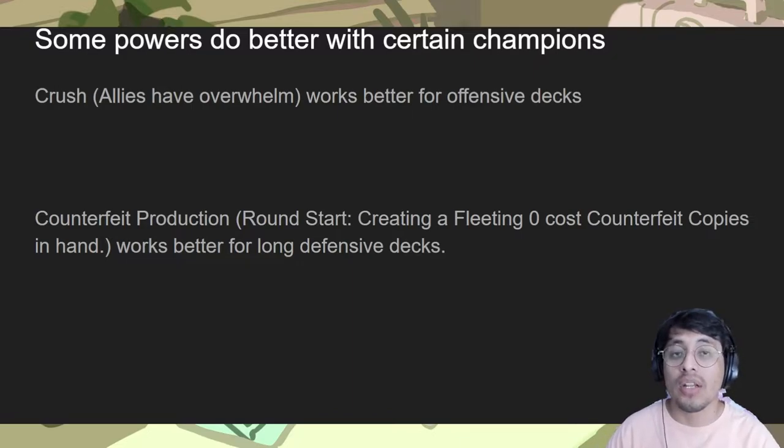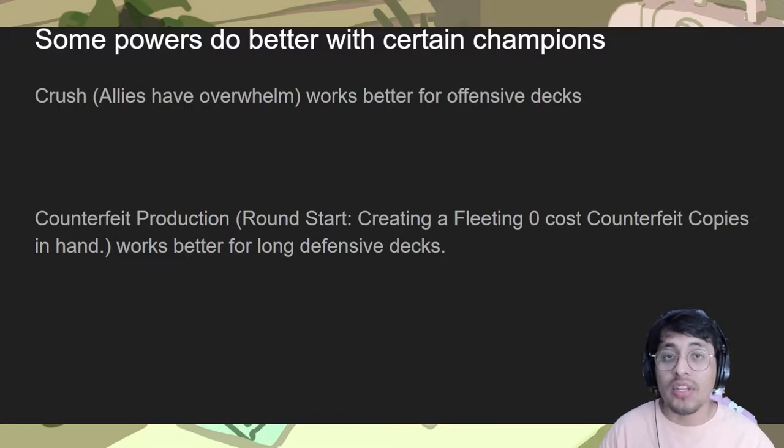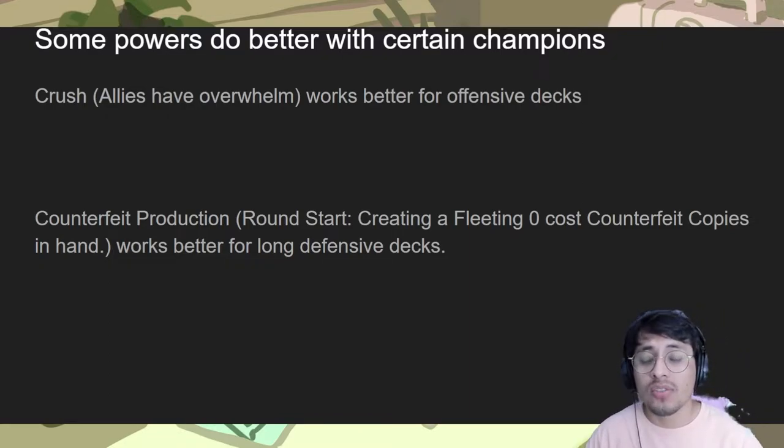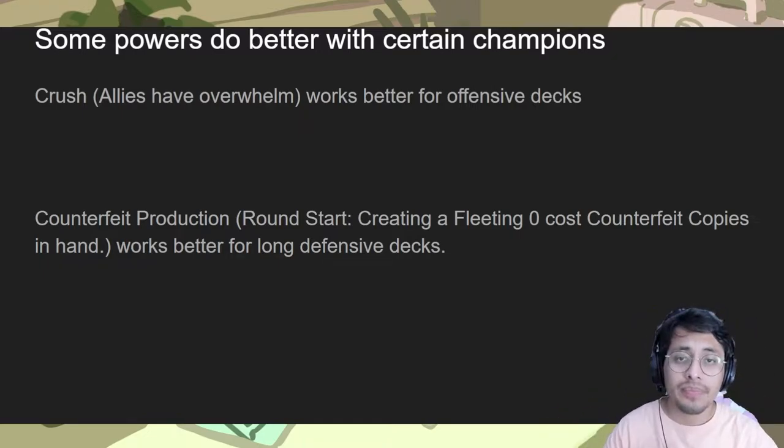For example, Echo, being able to create a lot of Chrono Breaks for himself, or even Zed decks — they kind of need that gas coming in. You need a lot of cards, especially if it's offensive. You want to make sure your good cards are coming in really quickly. That might work a little better for counterfeit decks. So some things might not work for others, but that doesn't mean it's a bad ability.